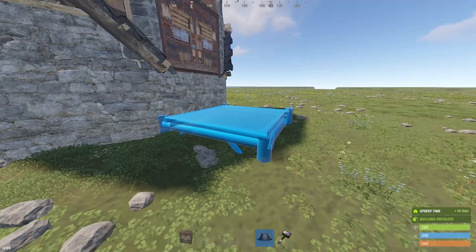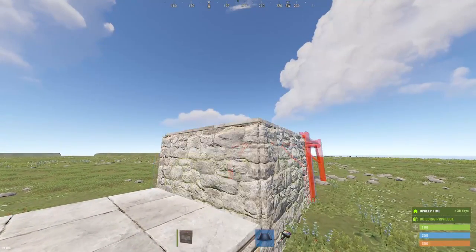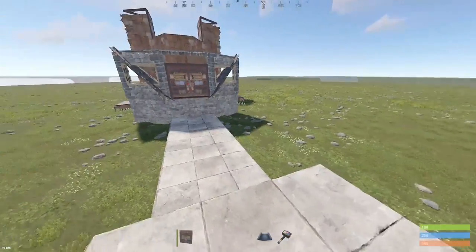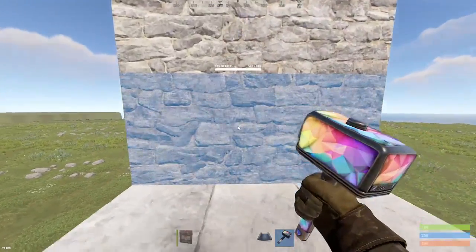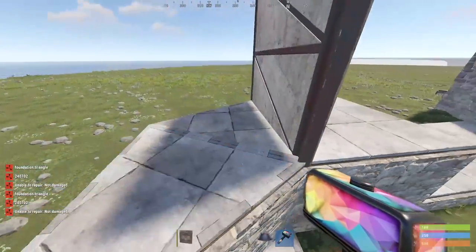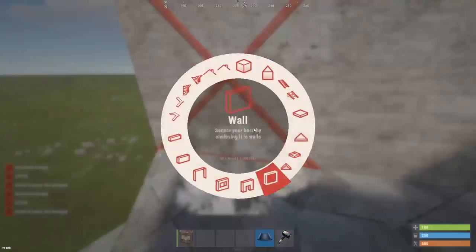We're just going to build out four and on the fourth one, we're going to raise it up since our gate is high. We have to raise this up to put the roof down to detach it. Build these two triangles out to the left like that. These two half walls are going to want to be upgraded as soon as you can, but they could be stone for now. And we're going to honeycomb it off.